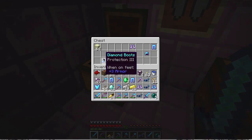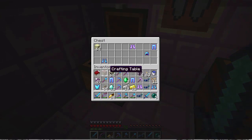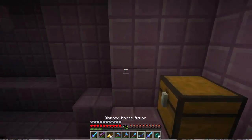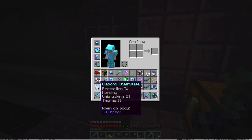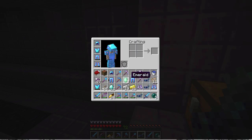Now that there is a pretty good pick. Prot three boots. Prot four respiration three helmet. They don't have frost walker or mending so we won't take them. We'll put that chest plate on and put those legs on.